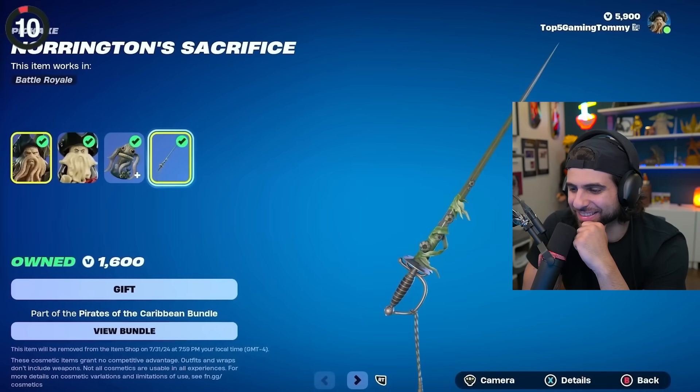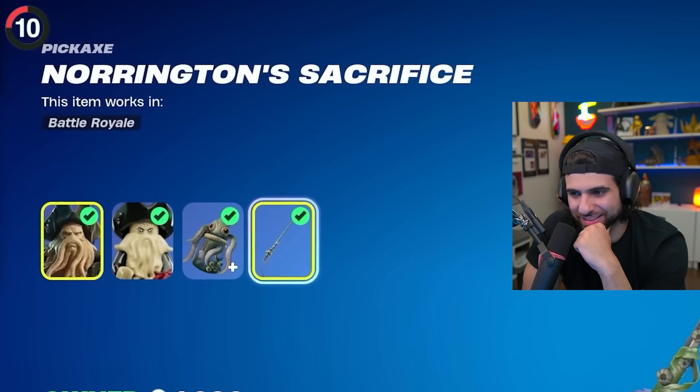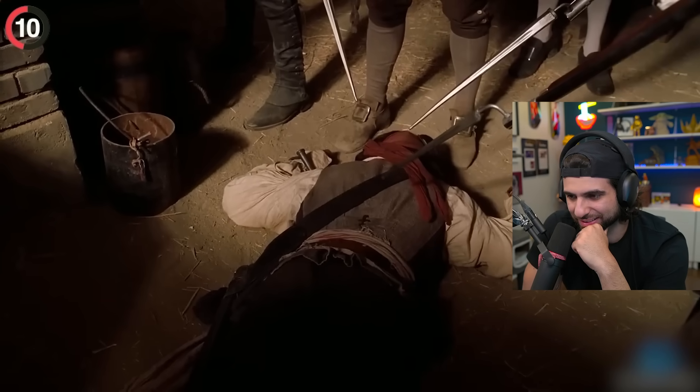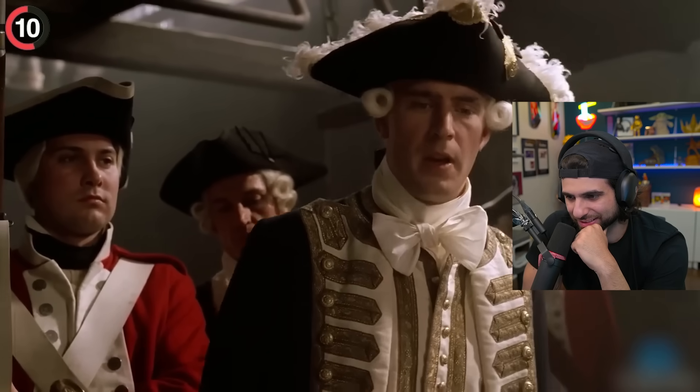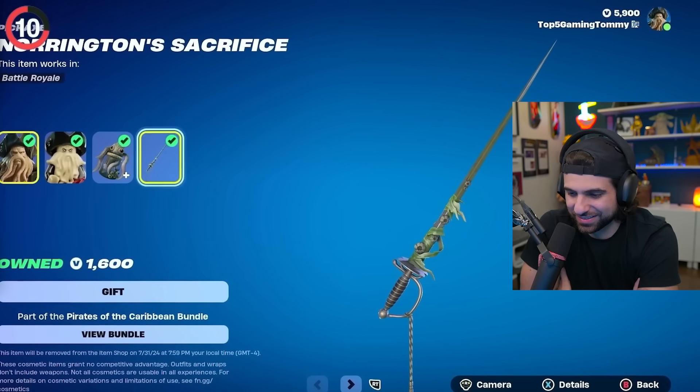If you pay attention to Davy Jones' pickaxe, it's a sword that is not his. The name is Norrington's Sacrifice, and it originally belonged to someone else — this is the day that Captain Jack Sparrow almost escaped. Davy Jones stole the sword, and I guess he brought it to Fortnite with him too.